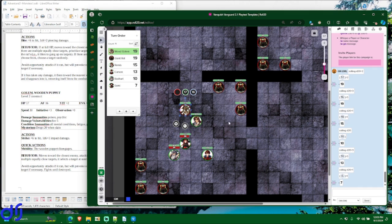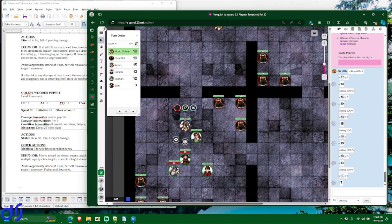On your turn, you get three actions: Move, Quick, and Standard. As a move action, you can move up to your speed. The wood golem has moved its speed and ended its turn near its closest enemy, Remis. It still has its standard action available, which it's going to use — according to its behavior description — to attempt to strike Remis. It has a plus six to hit him.